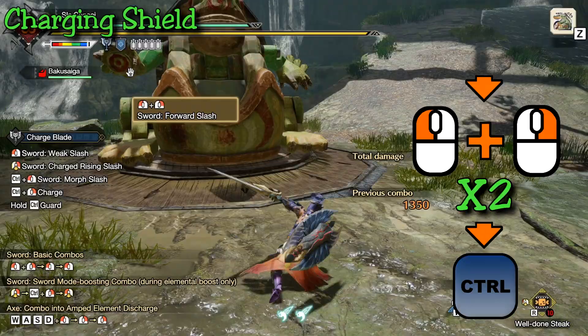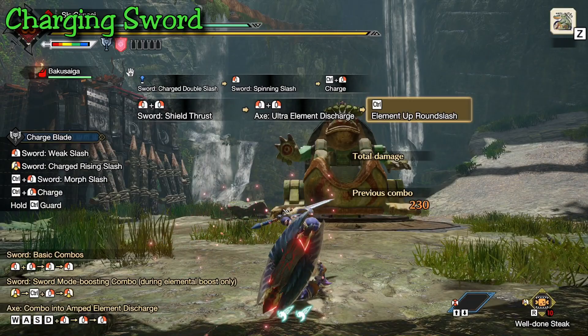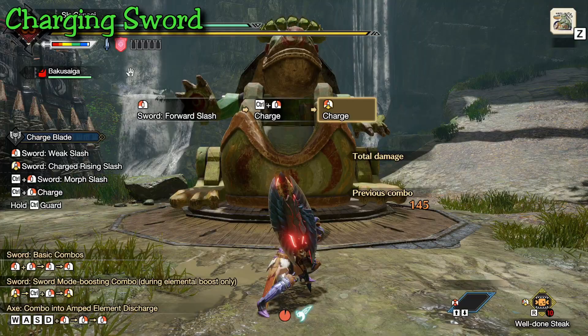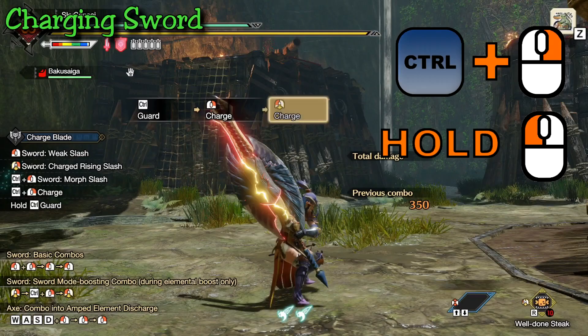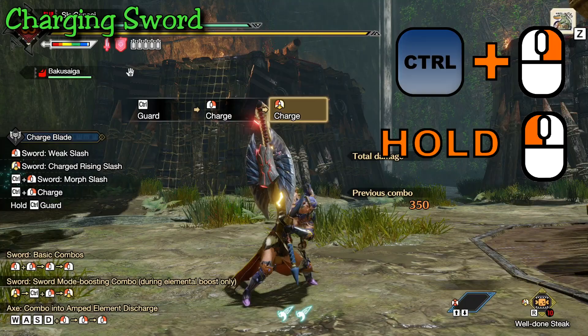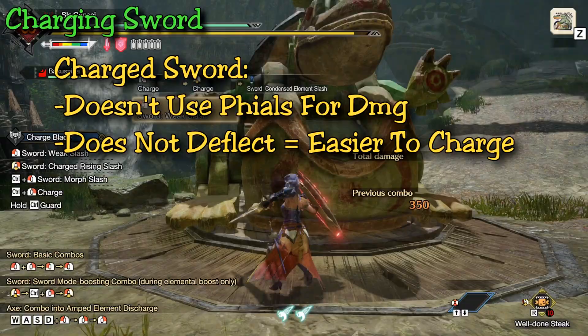The timing here is very important — you can spam left click and right click together as much as you want, but hitting Control must be timed when your blade reaches just behind your head. The indication that your shield is charged is that it'll start glowing or pulsing red. The second method is if your phials are already filled but you had to dodge, you can do the exact same inputs following any single attack. Once your shield is charged, you can charge your sword by repeating the same animation — Control plus right click — but the second time, press and hold left click to initiate the sword charge animation. Once your sword fully retracts into the shield you can let go, and your sword will be fully charged with phial energy.